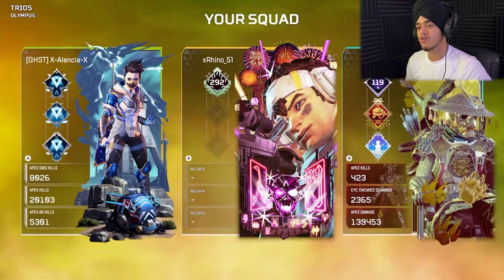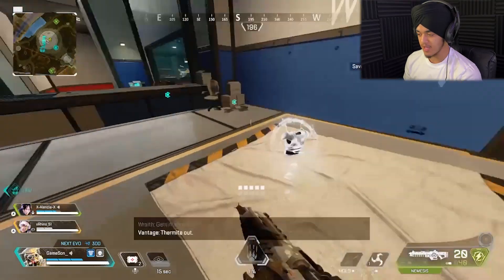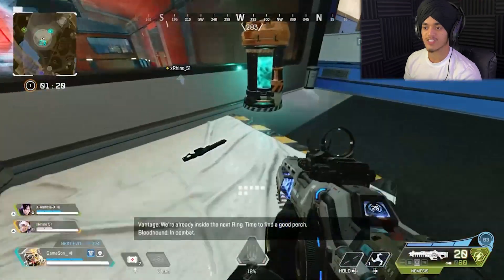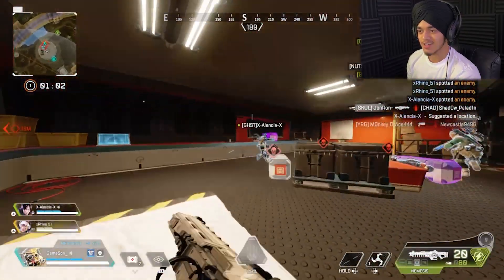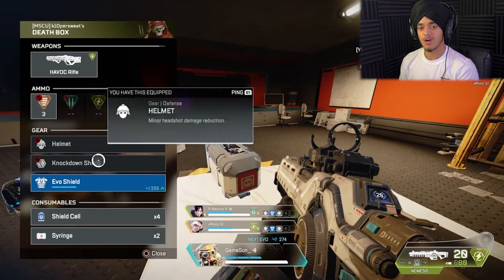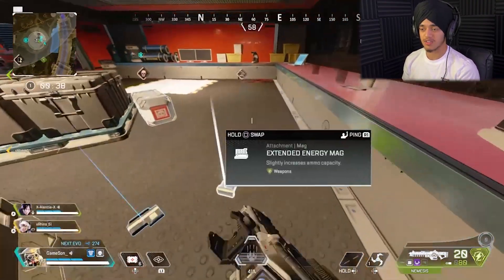I'm level 119, and there are level 489 players in here - that's unfair. One of the tips was to change your cursor speed so you can go through death boxes faster. And I'm tripping out - I'm going too fast. I need to get used to this quick or I'm going to die.